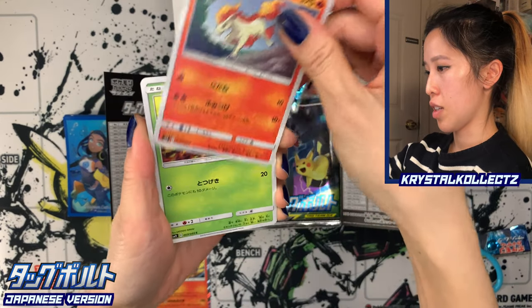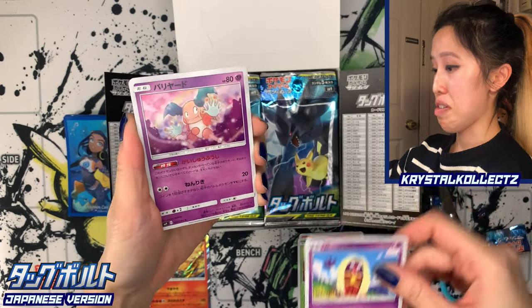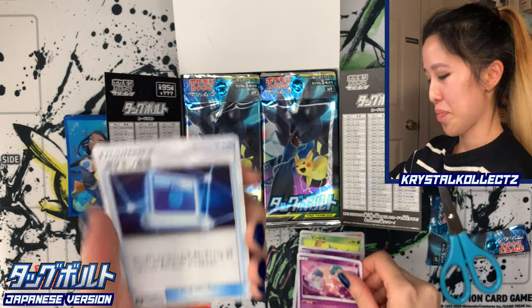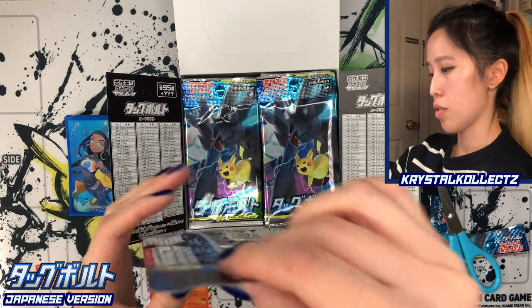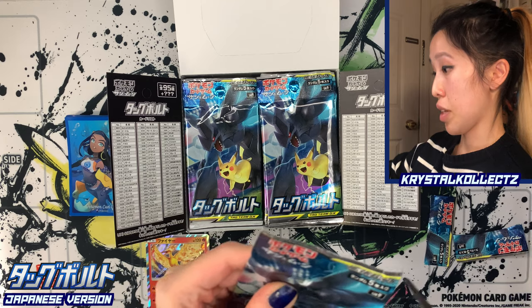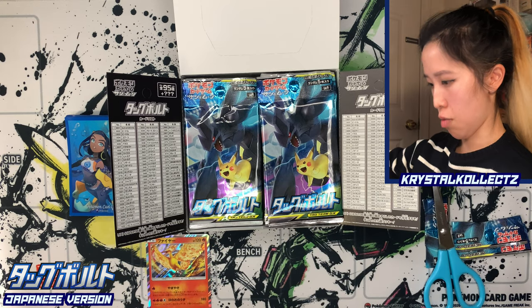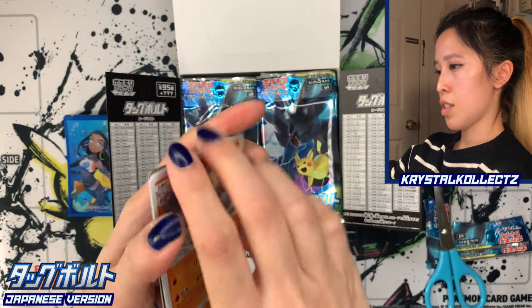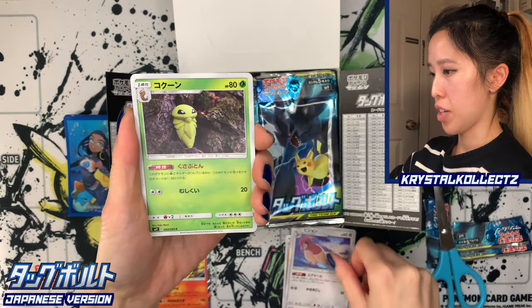Pack two: we have Ponyta. Lots of nice artwork in this set. Weedle. Sun and Moon hit hard in terms of card quality. Nothing in that pack — you're not guaranteed a holo or anything crazy in each pack, but it will pop up here and there. One to the front. Getting used to these sets. I've been opening so many high-class packs, I got used to not doing any card trick.